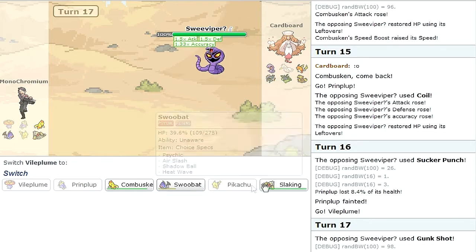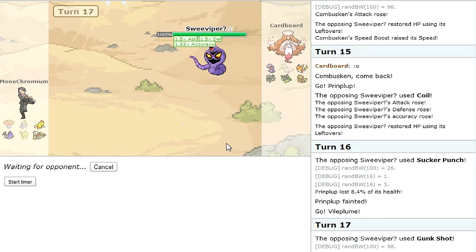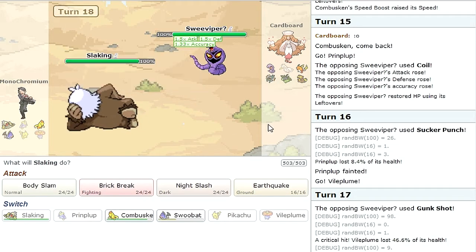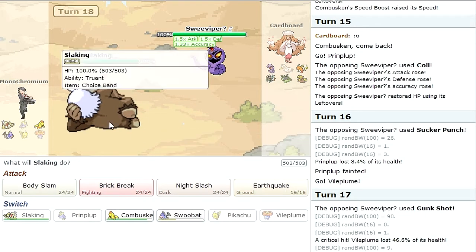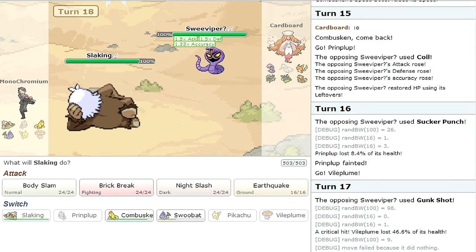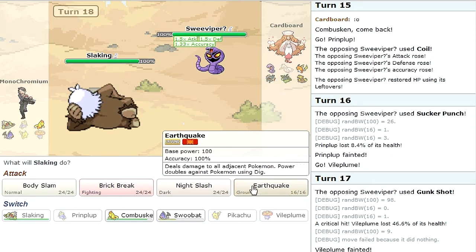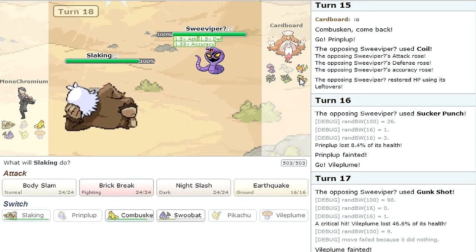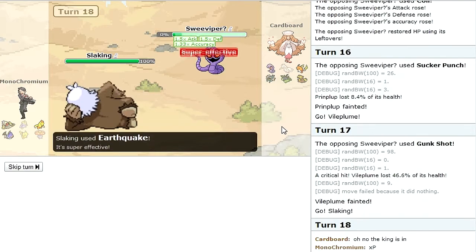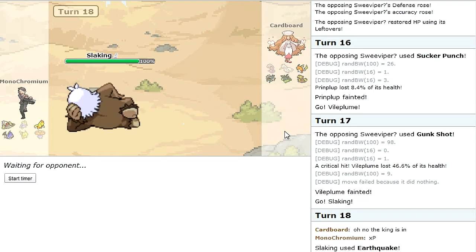I'm gonna bring in my powerhouse and see how that does against this Choice Band Slaking. 690 Attack — just let that sink in real quick. This thing is ridiculous. I have a feeling this is a loss regardless of what I do at this point, but I'm gonna go for an Earthquake and see — oh my god yes, Slaking! Very good — through the 1.5x Defense boost.